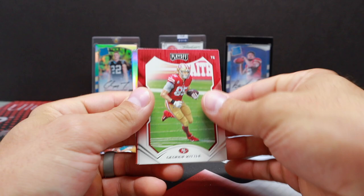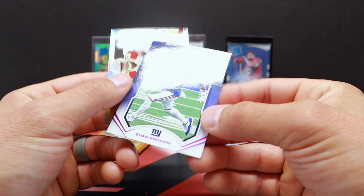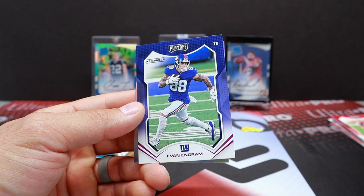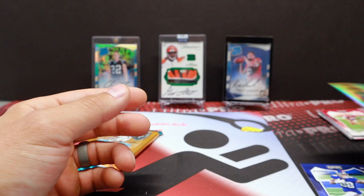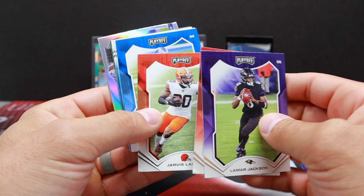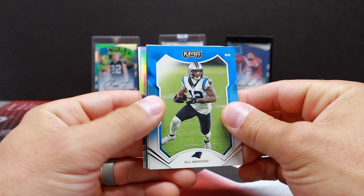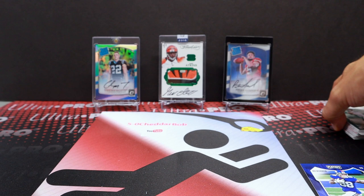Second Playoff pack: Thurman Thomas, Warren Moon, George Kittle, Harrison Smith, Dimitric Felton, and there's a numbered card — Evan Ingram No Huddle, six out of ten. The number was blending in with his hand and arm, tough to see. Super short print — there's our first numbered card of the break. And J.J. Watt. Need a big injury-free season from him if the Cardinals have a shot in that stacked NFC West. That division's crazy, and AFC West is crazy too. Roger Cox, Zach Wilson rookie, and Behind the Numbers Stephon Diggs. Pretty Playoff-like.